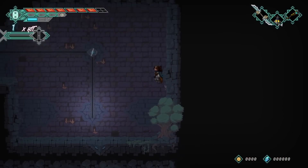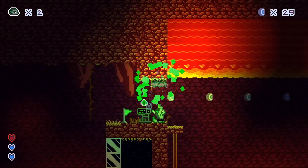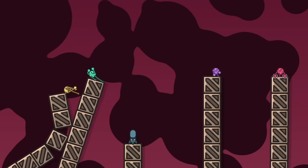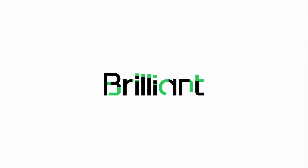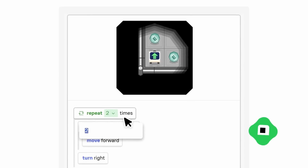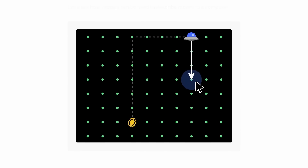And if your 2D platformer is slow going because the idea of raycasts, vectors, or even basic program design has your head spinning, you should definitely check out this free deal from Brilliant, an online math and computer science educational resource. Need to understand vectors to make your RPG?